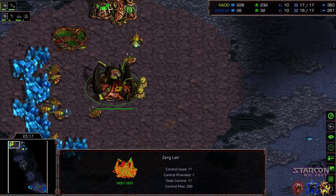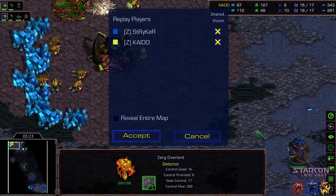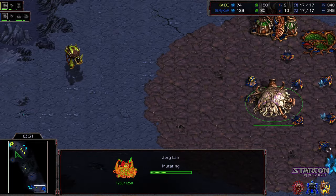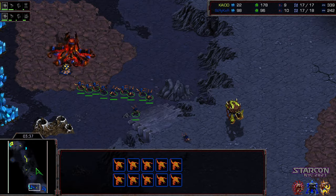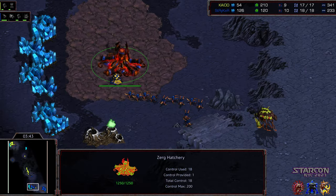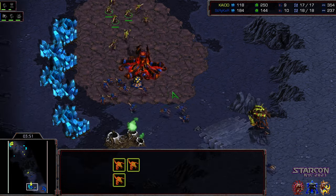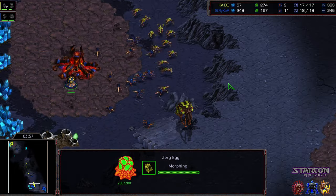Striker's lair is going to be significantly behind. Lair now finished for Kaido, and that overlord for Striker is finally moving in. Spire being built. Does Striker now move to evolution chamber in response upon seeing all this? Or does he go for a counter Zergling flood knowing that he's up a hatchery? In the meantime, Kaido is moving a lot of his Zerglings out. Striker is up a single drone right this second. Kaido opting to get aggressive to make sure Striker plays more defensively, or maybe dedicates additional Zerglings, so that Kaido can get some Mutalisks up in the air.